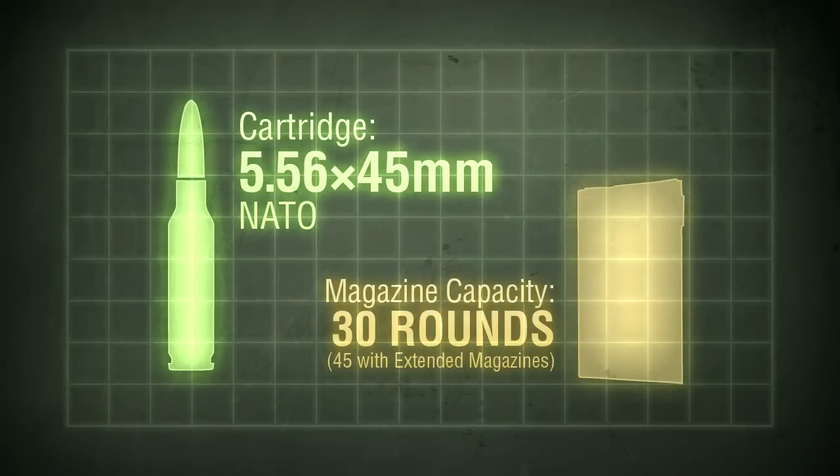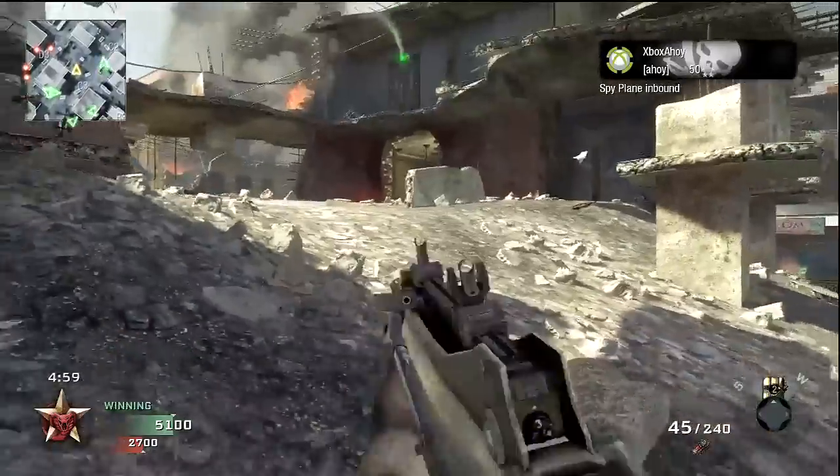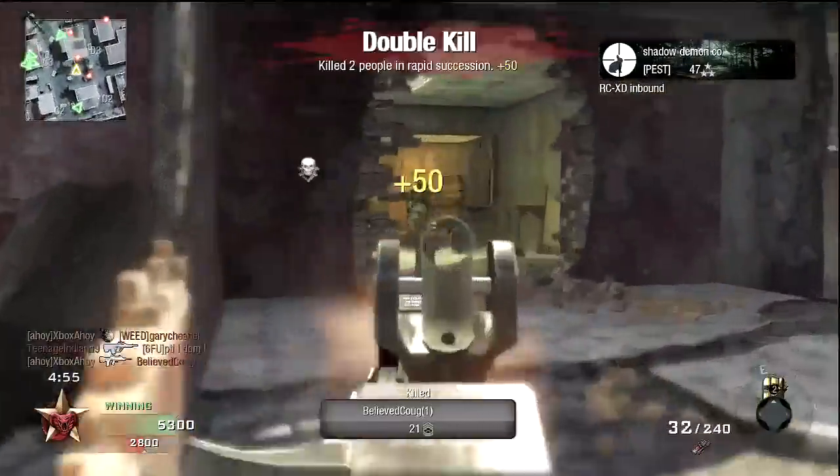In-game magazine capacity is 30 rounds, and can be taken to 45 with extended mags. Technically the FAMAS is a low damage assault rifle, on par with the AUG and Enfield in this respect, but in practical terms kills in the same number of shots as the higher damage automatics, such as the Commando and Galil.